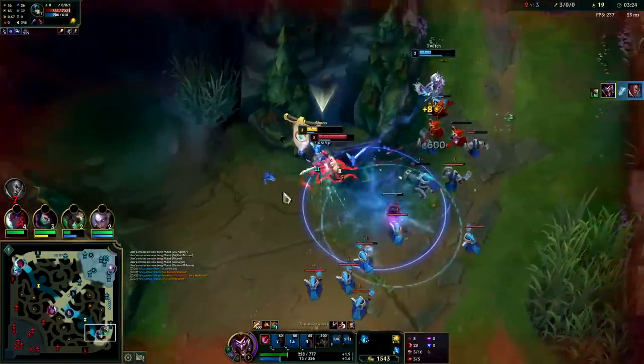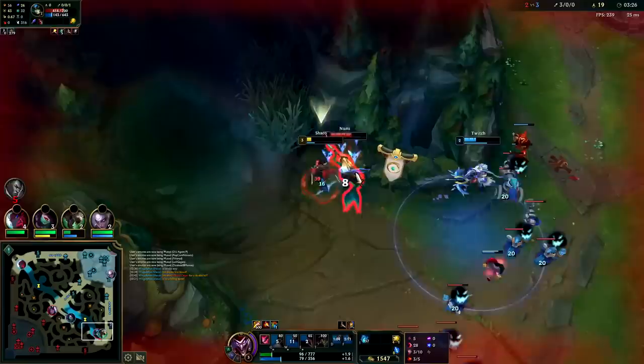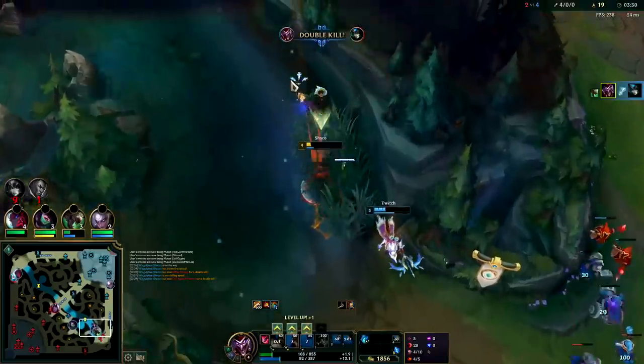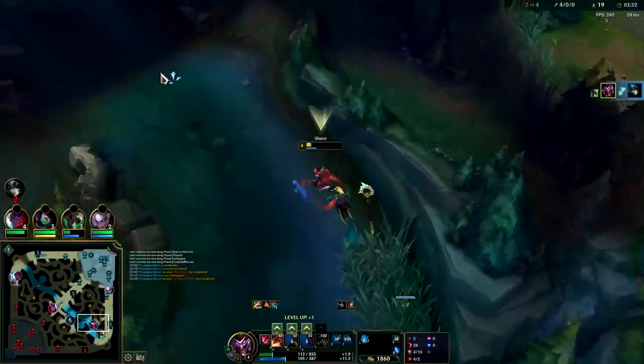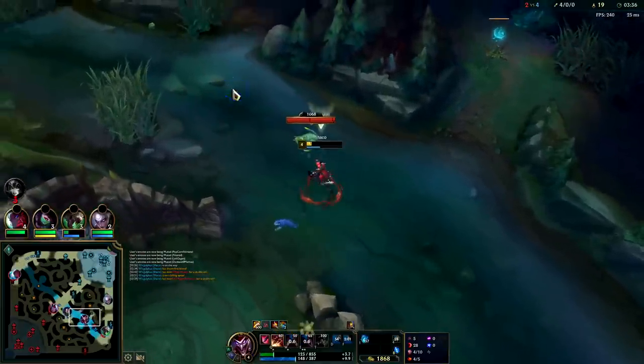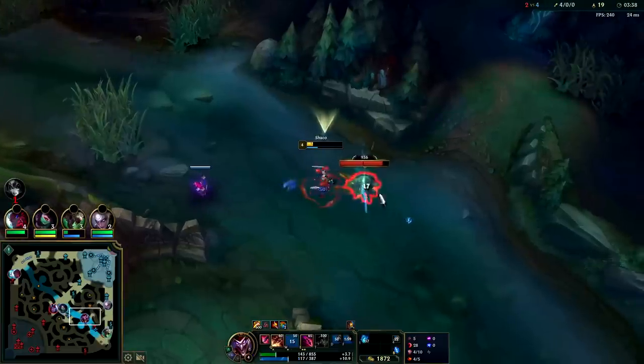Nami has a lot of minions here — I should have smited the cannon minion. I may actually die here — oh, that's a double, just barely! Holy crap. I want this scuttle. I don't think anyone's actually over here, but just in case we'll push it away and lay a defensive box.